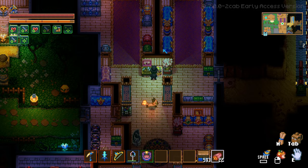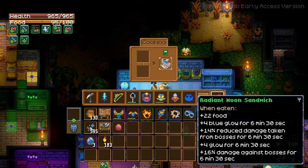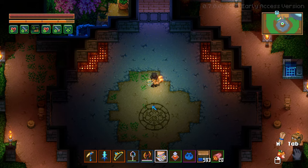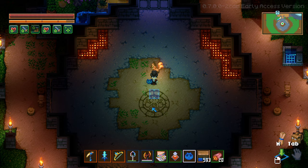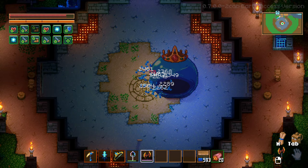There is a new pet as well and it comes from the king slime, so how about we defeat him real quick. Gonna grab some of my boss armor. Radiant moon sandwich — this is actually really good. It reduces damage taken from bosses but also gives us 16% damage against bosses. All right, place him down, we take the potions and the food. It deals decent damage on the king slime — it actually went pretty well. Did we get him? Yes!